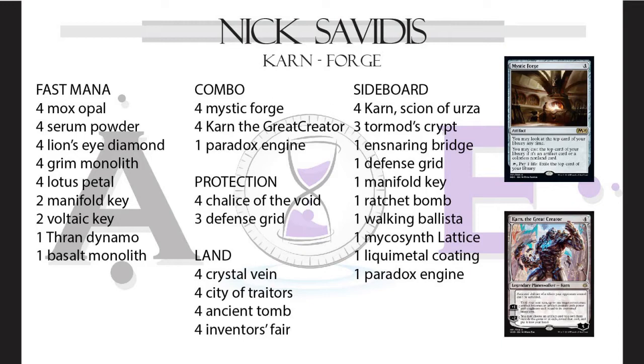The most deterministic win con for this deck is to generate a whole bunch of mana, then Karn the Great Creator goes and searches for Walking Ballista and just kills your opponent in one go. What I really like about this deck is the Lion's Eye Diamonds, because they work so well with the Mystic Forge. It's obviously such a powerful card in Legacy — you get Black Lotus when you've got a Mystic Forge out in some cases.